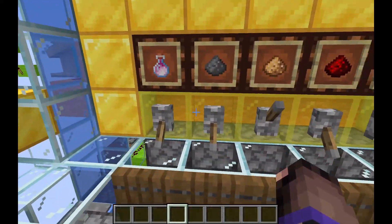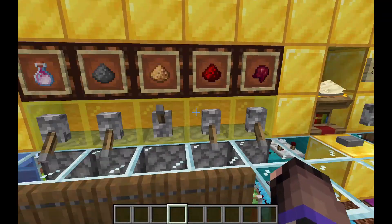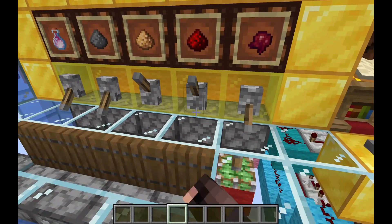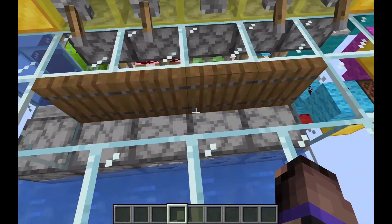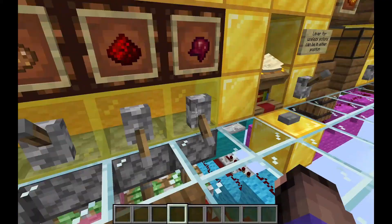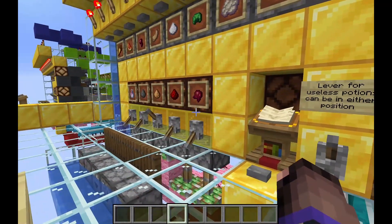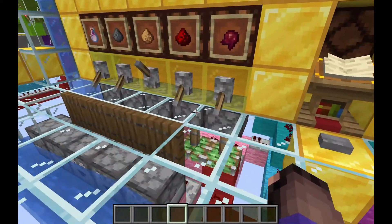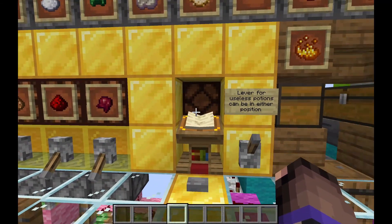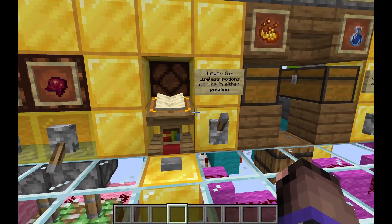Over here we have our modifying ingredients - this is how we select what we want to do. If we want an ill effect we use our fermented spider eyes; if we want to make it last longer we use our redstone, etc. The actual ingredients are down here in these four droppers. This one is actually going to pull from this dropper over here so you don't need to split your fermented spider eyes up - it's going to send a signal over there to send just one from there.